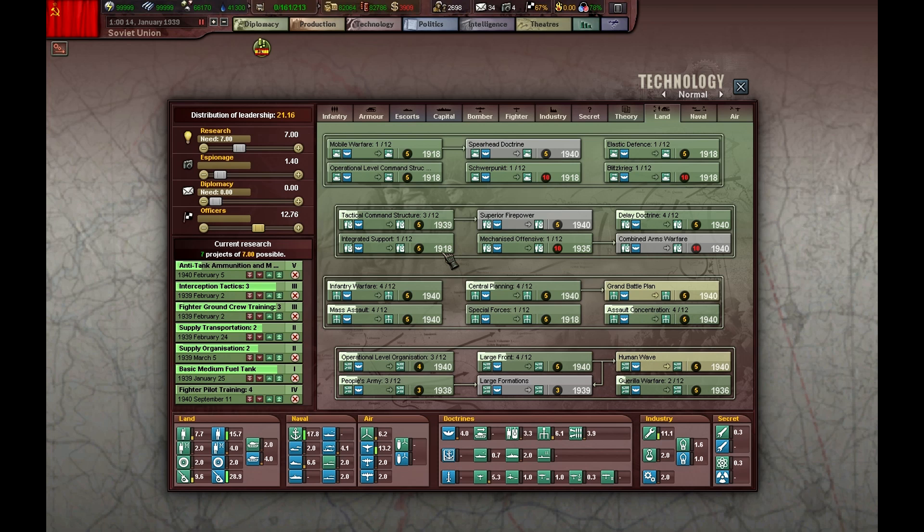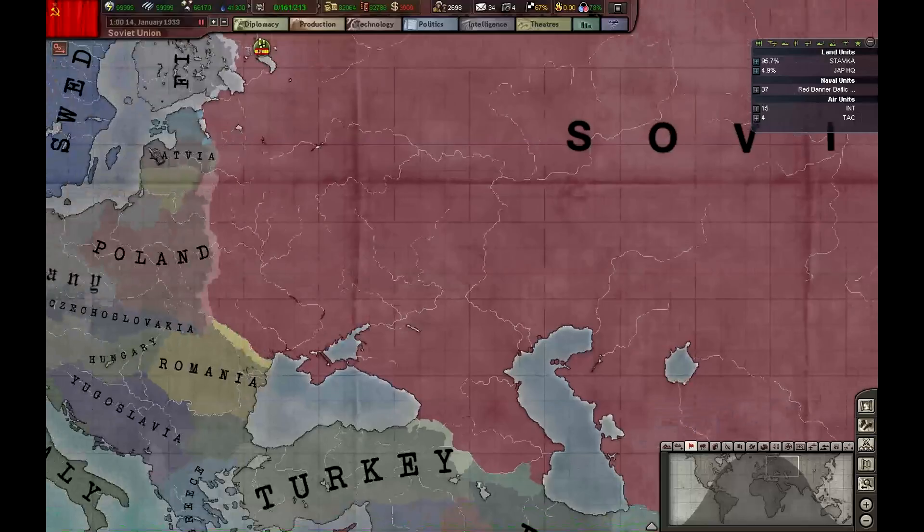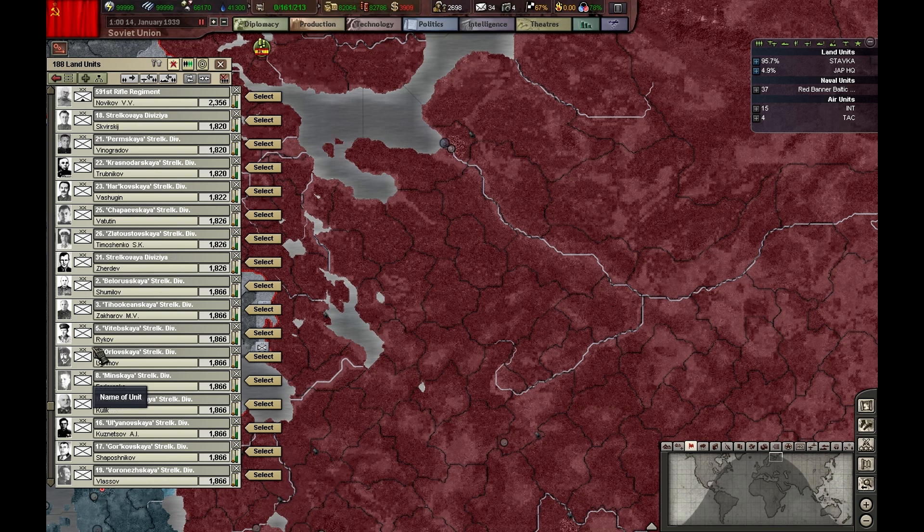January '39 — it's time to research tactical command structure. This is up to date, which is great. So I'm going to start moving divisions towards the borders and assign leaders to those who don't have them. Boring stuff but I have to do it.